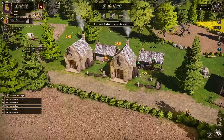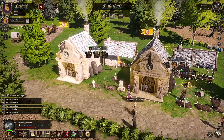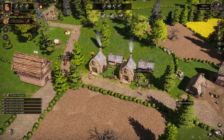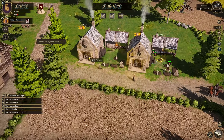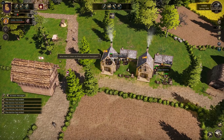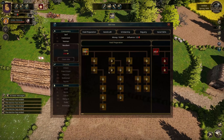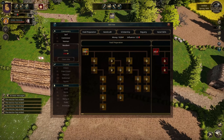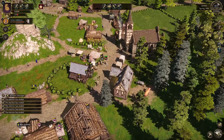We could do something interesting — have one crypt produce only raw materials with a transporter moving them to the other crypt for bracelet production. But I don't think that matters too much when it's just raw materials. It makes more sense in other professions, like farming: have a farm, a fishery, and an inn where you produce beer from wheat grown on the farms — that synergy makes more sense.